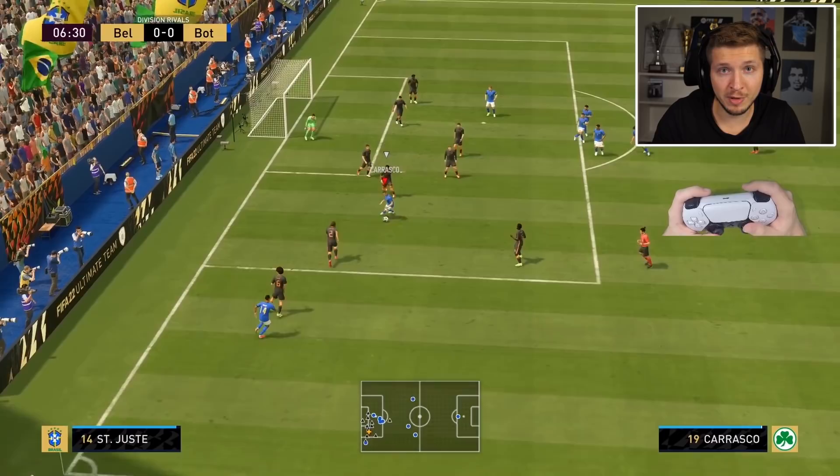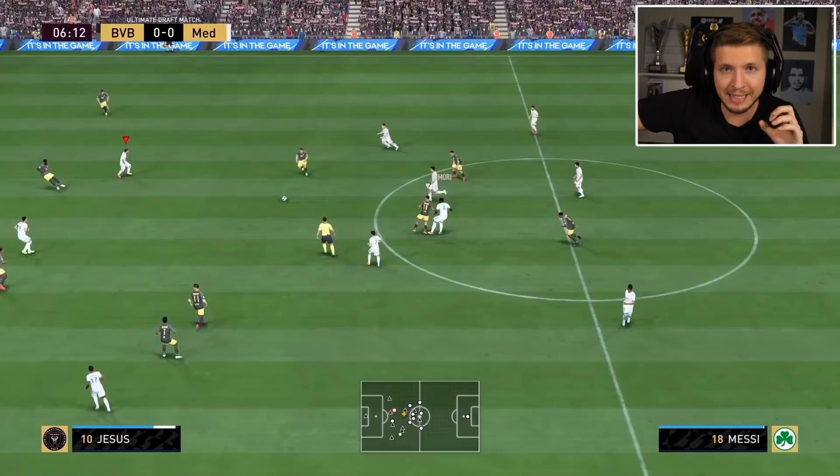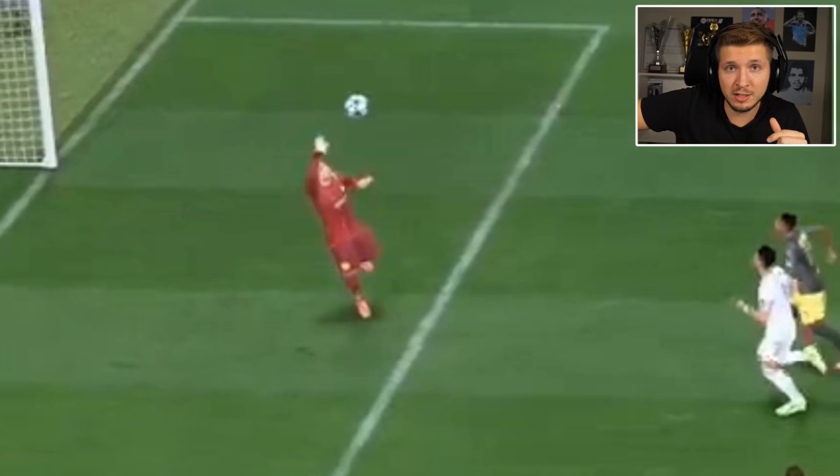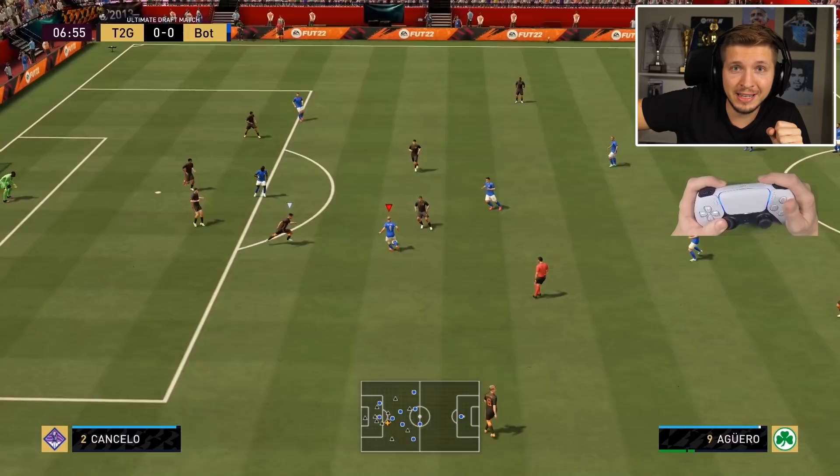Green timing will improve the shot a lot. Green timing this year is a key feature and should be practiced as it will really improve your success rate with finesse shots. They are the best in the game - just spam them, close range, long distance. Keepers also get really weird animations for these shots which makes them even more effective. Long distance finesse shots are pretty much the easiest and best way to score goals in this game - this might get patched, but until then, enjoy it.